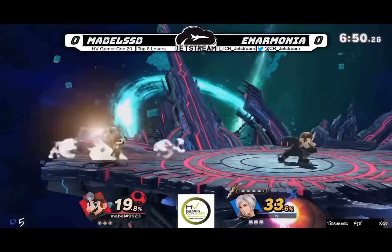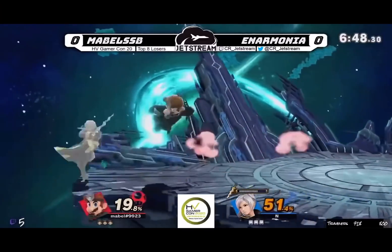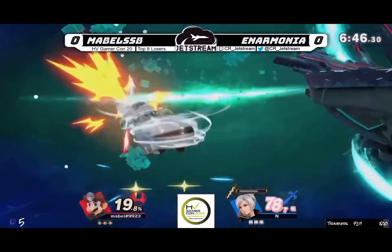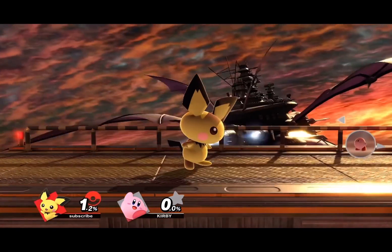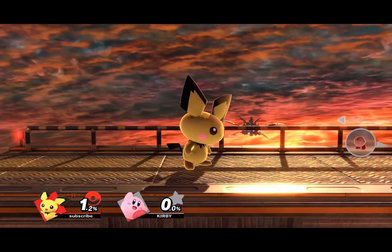For Doc, it's Down B. Why does this murder at like 30%? I don't understand. Doc already kind of sucks, but this move at least makes him scary sometimes. If this were pre-patch, I'd say F-tilt, but that move was murdered along the way.